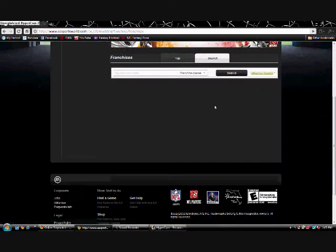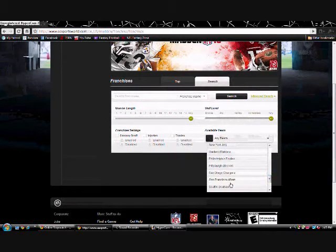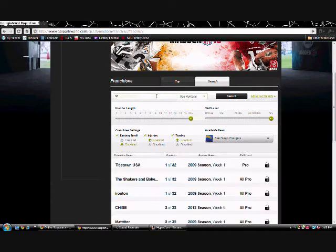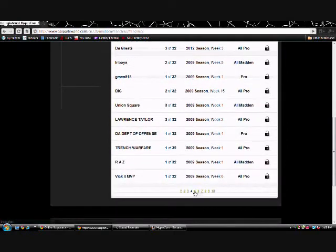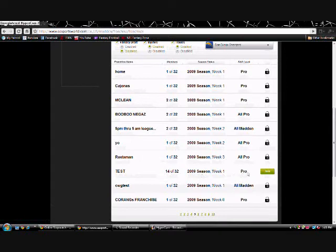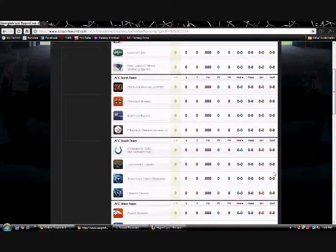You can do a search — basic or advanced. For example, searching San Diego Chargers with fantasy draft disabled, injuries enabled, trades enabled, max humans 32 gives you a whole bunch of results. A lock icon means it's a private franchise, a gray 'Join' button means it's full, and a green 'Join' button means you can join right now. Click on one and it takes you to the league page showing standings and everything.